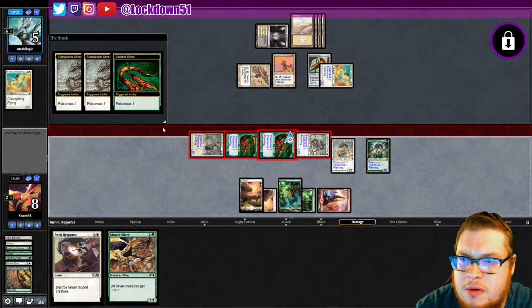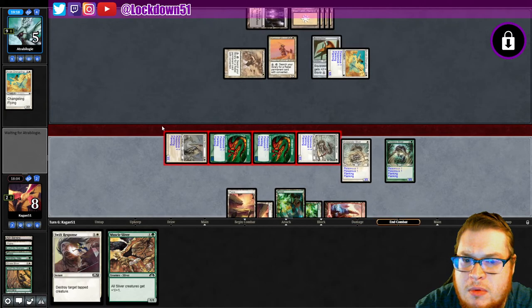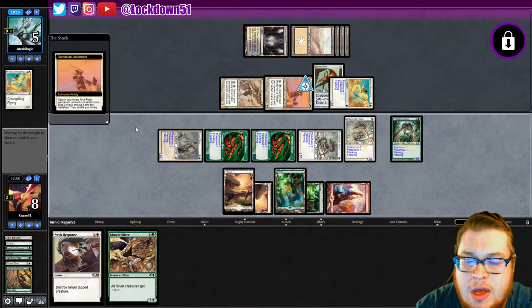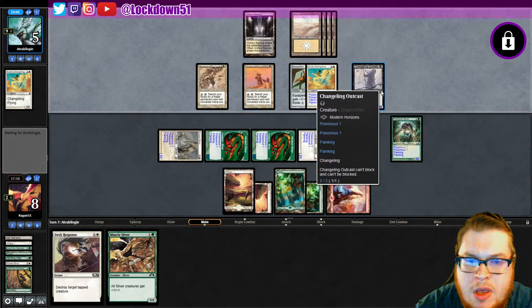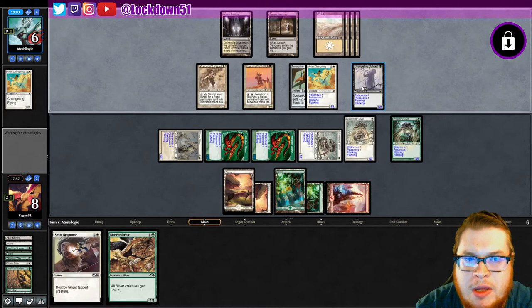Uh-oh, what do you got up your sleeve here? I'm concerned. Holy crap. I am concerned. They do that. Can't be blocked — can you buff him enough? Maybe that's their play, do a changeling and put a bunch of stuff on him so he can't be blocked. But they don't know about the Swift Response though.